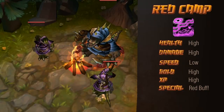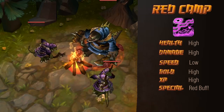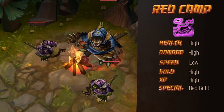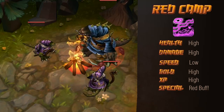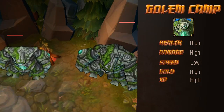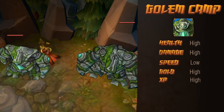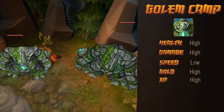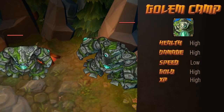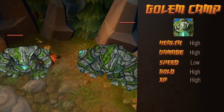The red buff camp contains the lizard elder who holds the buff and two young lizards, exactly like the blue buff camp. The red buff makes your basic attack stronger, dealing additional damage over time and slowing the target for a few seconds. Just like blue buff, clearing the camp lets you reach level two. The two golems are probably the least used camp in an initial run — they hit really hard and have a lot of health. If you can beat them, they give quite a lot of XP and gold, though not quite as much as a buff camp. The larger one also gives a health and mana bonus like the giant wolf and the wraith.